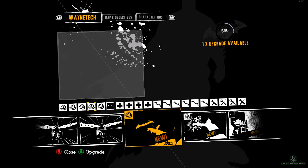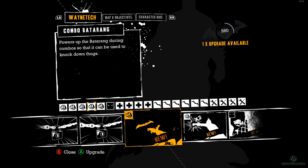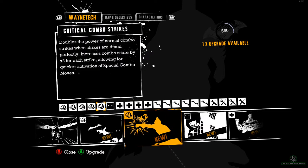These are locked. Combo Batarang powers up the Batarang during combos so it can be used to knock down thugs. Critical Combo Strikes doubles the power of normal combo strikes when strikes are timed perfectly. Increases combo score by times 2 for each strike, allowing for quicker activation of special combo moves. So it seems timing-based — that could be a good one.